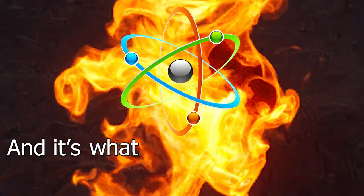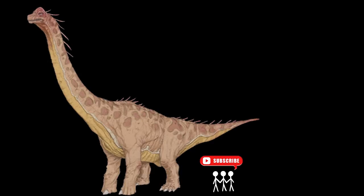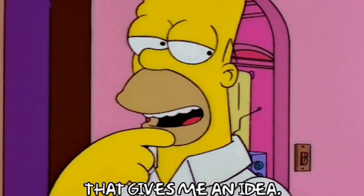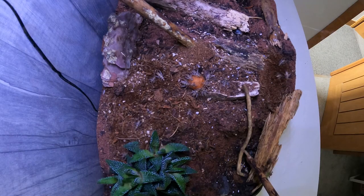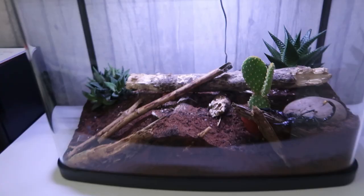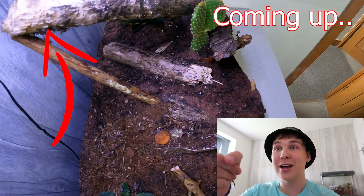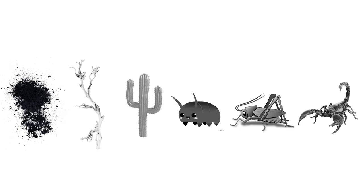This is an atom and it's what we're all made of. No matter how big or small, everything we know is made of atoms. This got me thinking: what if I shrunk the scale down massively and created a tiny ecosystem that's self-sufficient and home to all kinds of different organisms? However, not everything went to plan — he's escaped! Throughout this video I'm going to be upgrading the ecosystem in six different stages, so let's get to work on stage one.